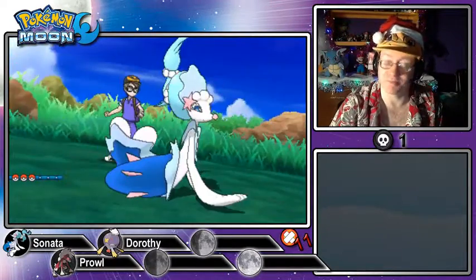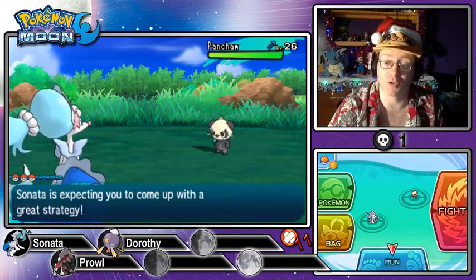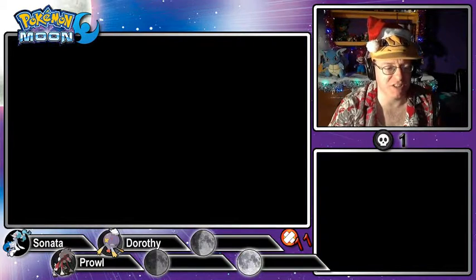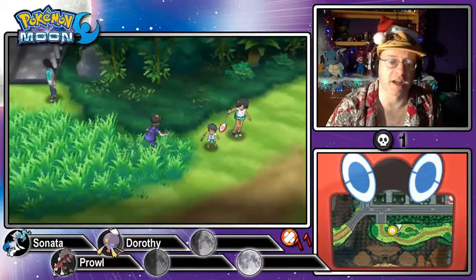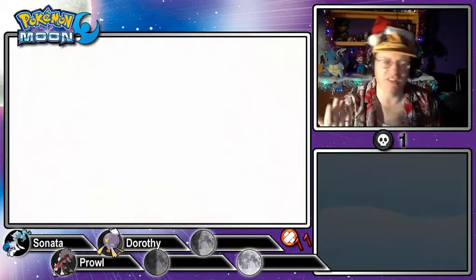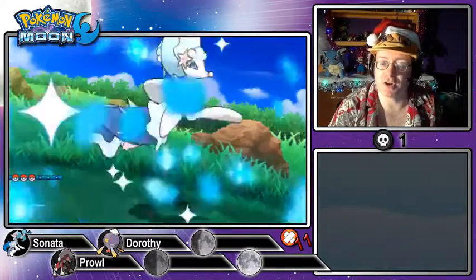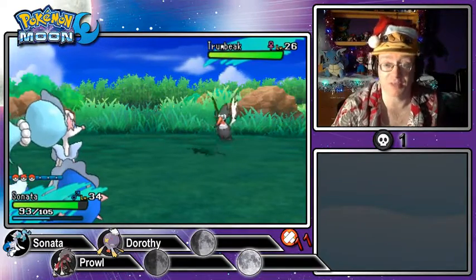This is the Pokémon in question — I want a Fighting-type, and this is a Fighting-type at level 26. As I said, I like to try to see five of them before choosing. It's not quite superstition — more of a tradition. The first one you encounter might not be the best, but then again, there's no guarantee the fifth will be either. It gives me five chances to potentially find a Shiny Pokémon of the species I'm looking for.